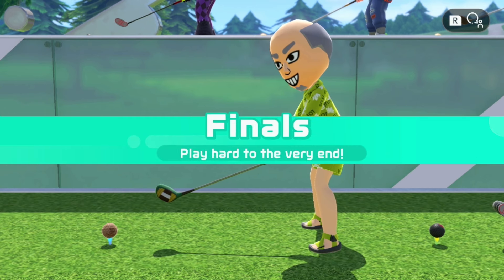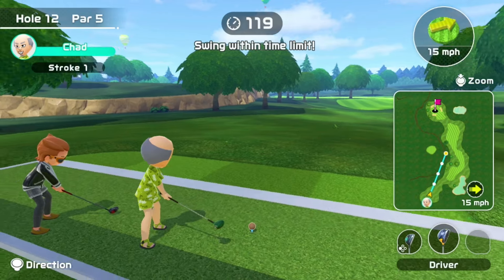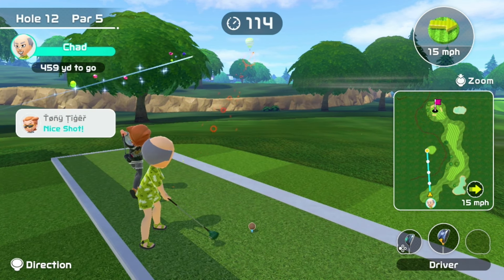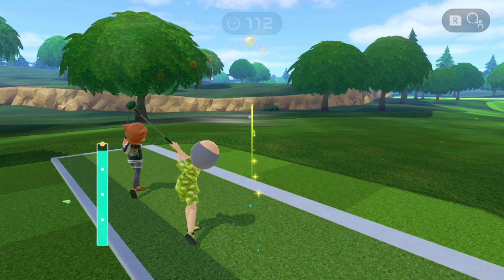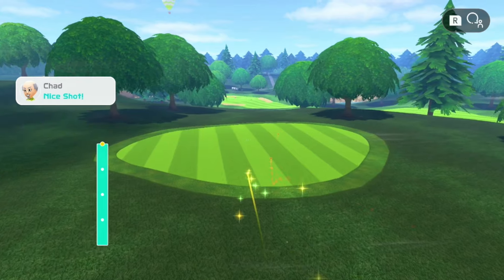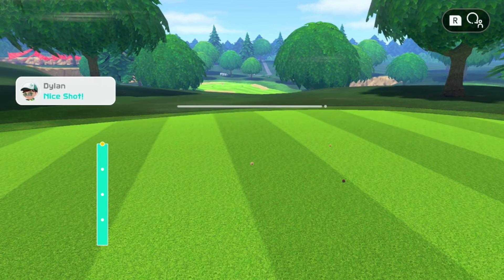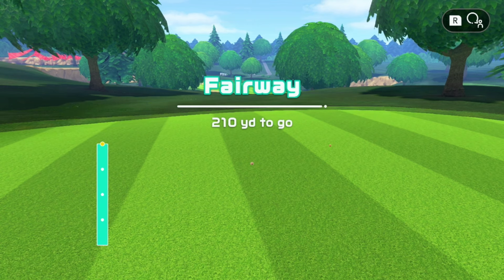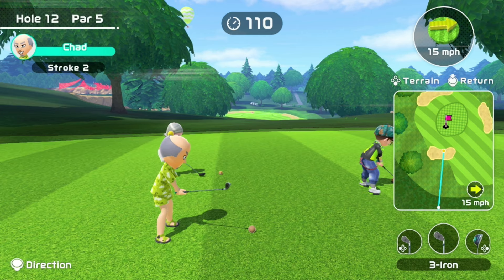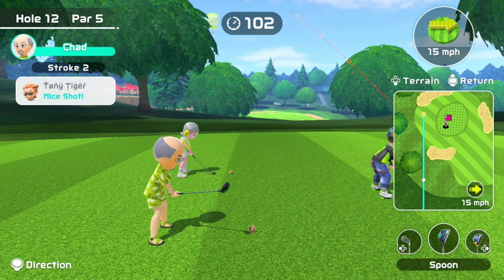She missed the green on 9 and 17 but still saved it. I wonder if she somehow gets a birdie here. The best thing I can do if I want to win is an Albatross, because I really don't think Eagle will be enough. It's not easy — 15 mile an hour crosswind. From this position, with this front pin as well, I think I gotta go 3-iron with backspin. If I go Spoon, I'm just gonna roll too far past the hole.